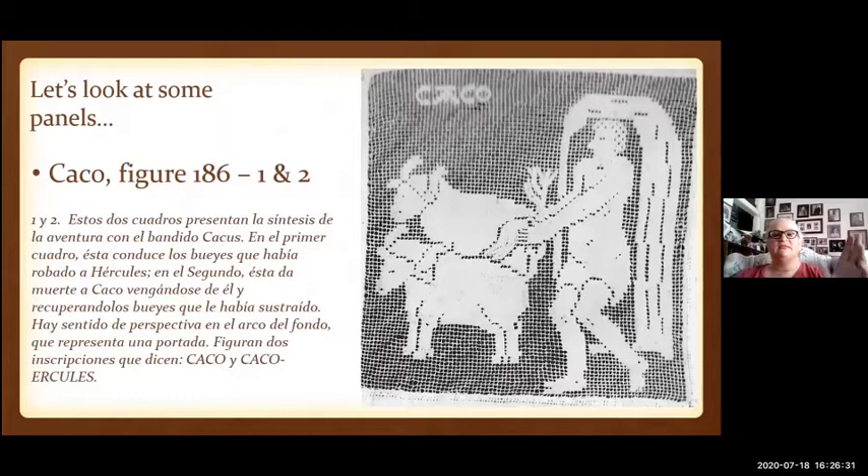Here we have the story of Cacus — this is the first and second panel in the colcha. These are repeated about two or three times. When I'm patterning, I would approach it from the voided space — the space where you can see the mesh is voided. That's your voided space.